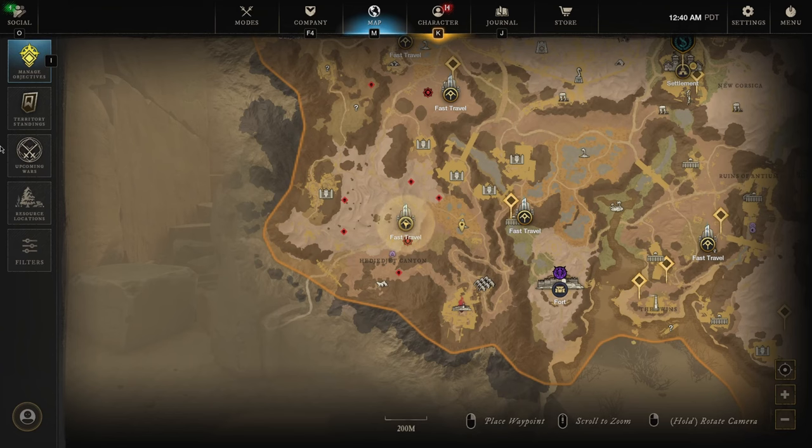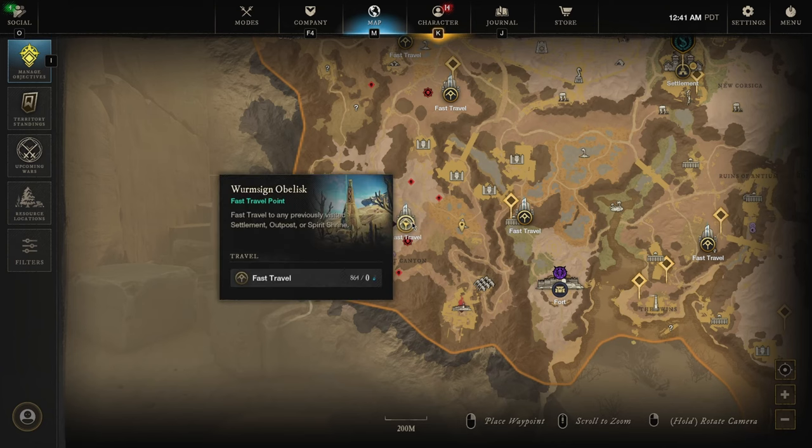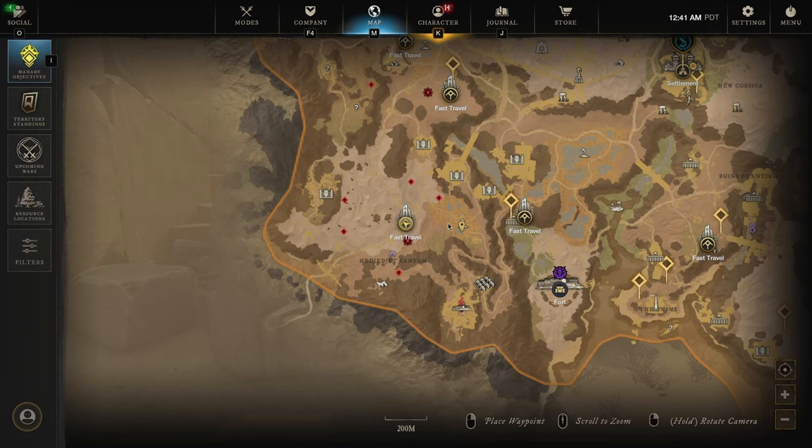Let's get to the route. The first route starts right here at Wyrmcy and Ovilus. I like to go PvP flagged when doing this just to get the extra luck. I think the max luck you can get is 7.4%. So even if you don't have luck at all, you're still getting 7% from these chests. It starts right here and then we're heading over to these acid pools right here.